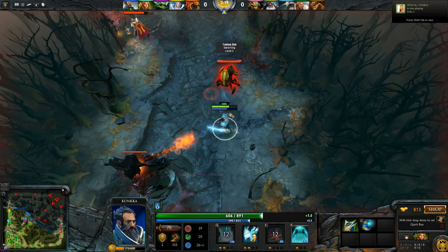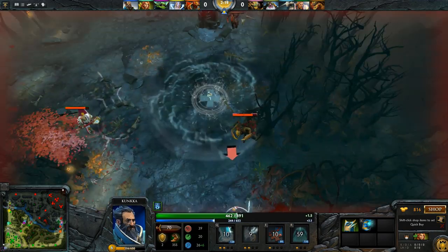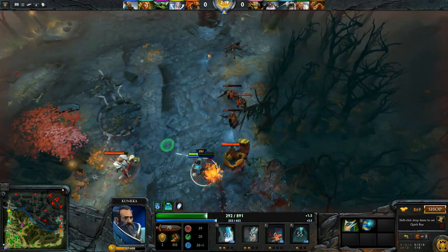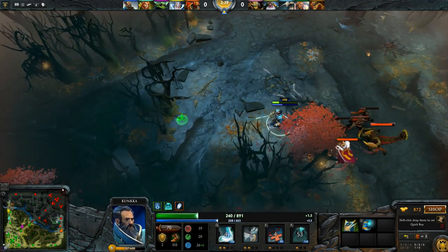And there's X Marks the Spot, which targets a friendly or enemy unit and brings them back. His ultimate ability, Ghost Ship, allows him to deal damage over an area — all excellent for comboing with.